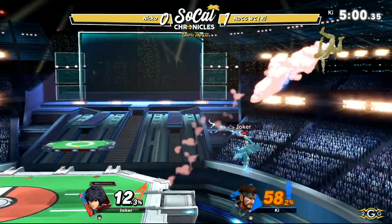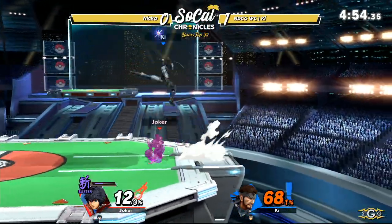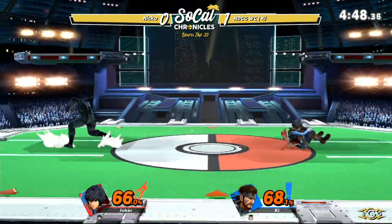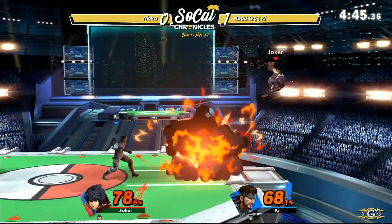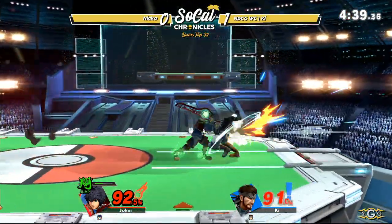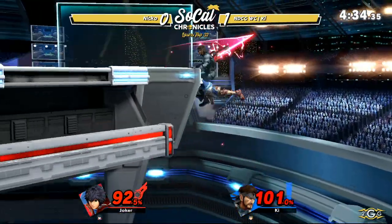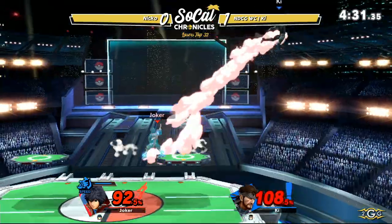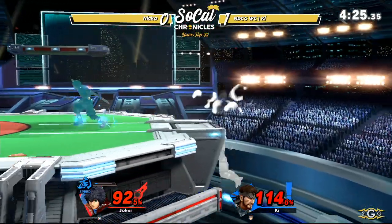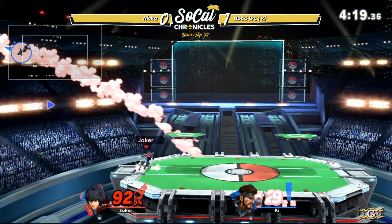Down throw follow-up with a forward air — Buster mode is going to be his opportunity for big damage. Nair to down tilt — so much damage, like 30 to 40 right there. Gets some space, gets those grenades out, gets another down throw forcing Nico into shield because of the grenades. He tried to throw him into the grenade but it wasn't the correct angle. Good DI from Nico — we're going to see another forward air, and now air-slashing back to stage, chasing Ki all over the stage and even off.